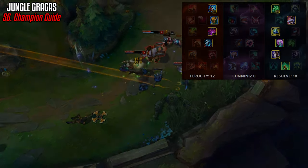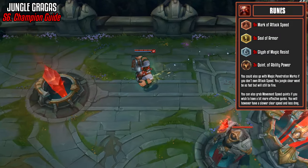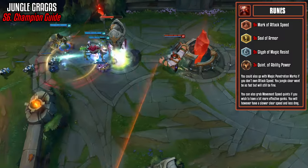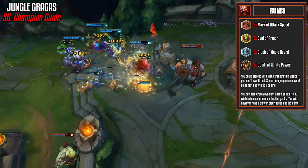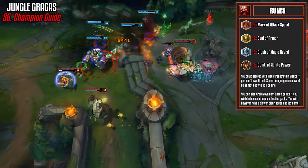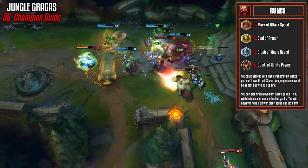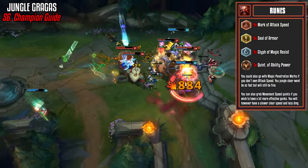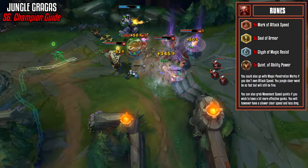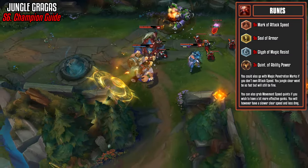We pretty much just get as tanky as we can in the Resolve tree and pick up as much damage as possible on the Ferocity side. Gragas is one of those champions who seems to have multiple rune pages, but this is by far my favorite. We get attack speed reds, armor yellows, magic resist blues, and ability power quints. You could also go with magic penetration marks if you don't own attack speed — your jungle clear won't be as fast but you'll still be fine.